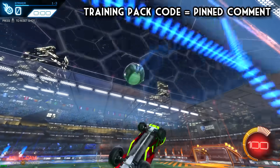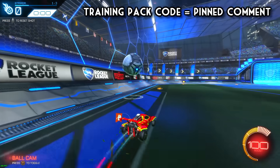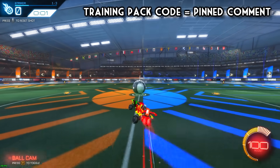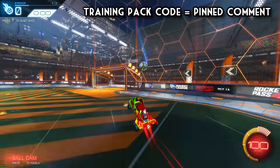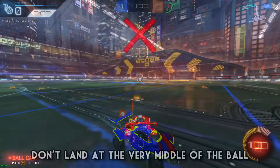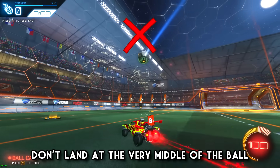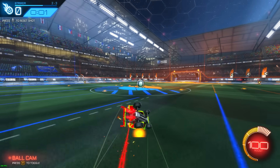I made a training pack so you can test if you're doing the most efficient flip correctly. In all examples I've been doing a left diagonal flip cancel, and I can confirm the left one works for both diagonal kickoff spawns. In the first shot of the pack, if you can touch the ball before the time runs out, you're doing it correctly — and in a game you can only get goals if you can consistently touch it that fast. For applying this to a kickoff, boost to the 12 boost pad and start your speed flip from there. The key is aiming the speed flip to land at the very edge of the ball — that's why this kickoff is so hard. You not only have to execute the speed flip but also aim and land it exactly where you want.